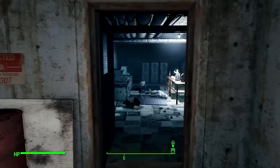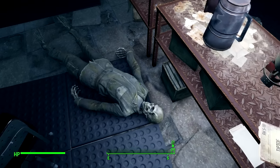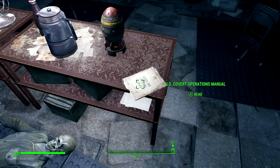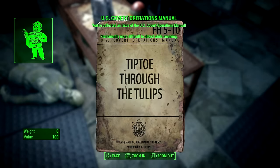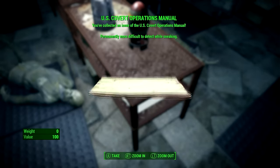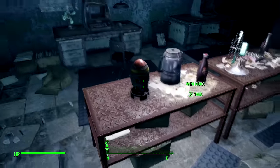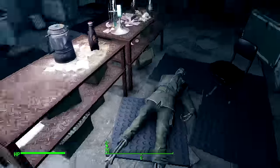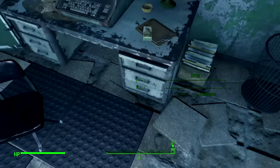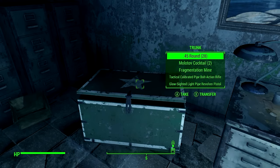So this is the room we just opened, and as you can see there are some analyst bodies here — they're just corpses. There's also a US covert manual here which you can get. That permanently makes me more difficult to detect while sneaking. I'm going to make guides on where to get all of those manuals. And here we have a mini nuke. I've already made a guide on where you can get a fat man very easily — you don't even need to kill anyone, it's actually quite ridiculous how easy it is.